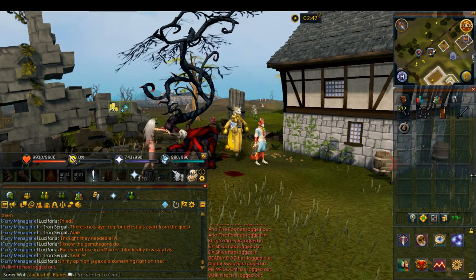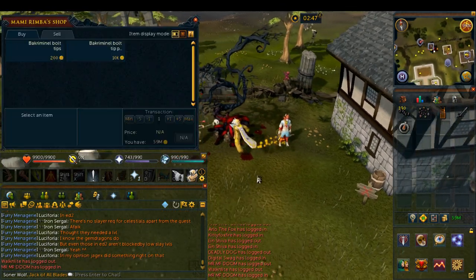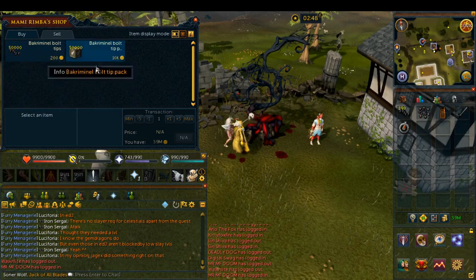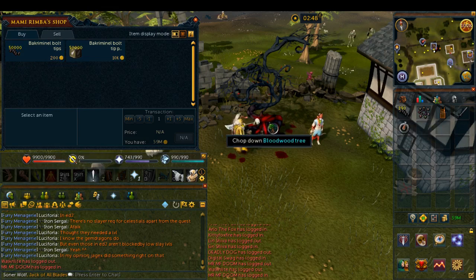When you actually make them, the process is you cut down one of these bloodwood trees and you'll get logs in your inventory, then you have to fletch the logs into shafts, and then you can add backroom metal bolt tips, which you can buy from Mommy Rimba over here in Edgeville. You can buy them 500 at a time or 50,000 packs at a time, but I wouldn't recommend taking any more than about 400 to 500 at a time.